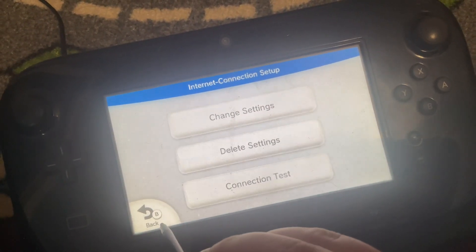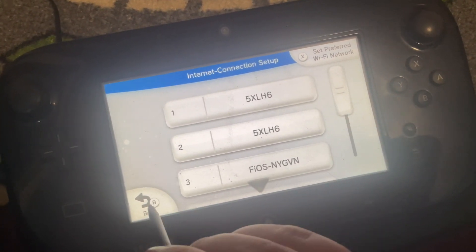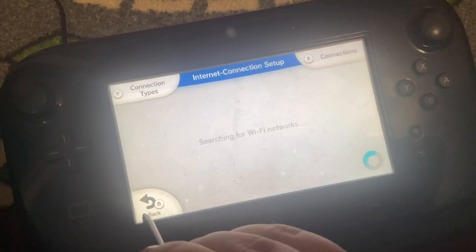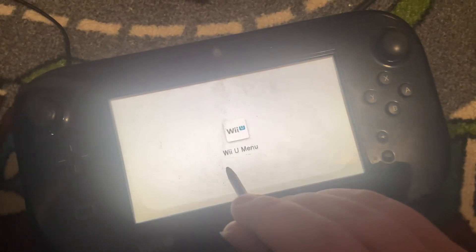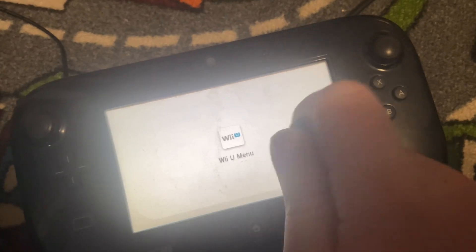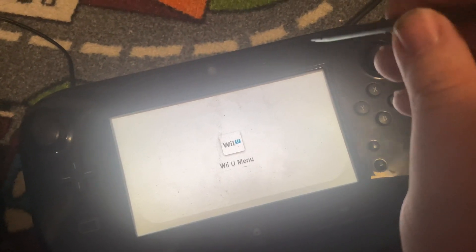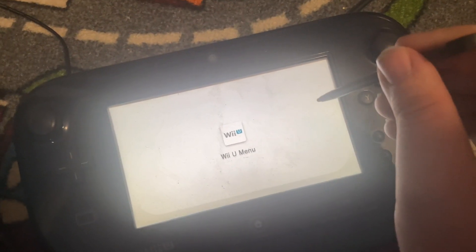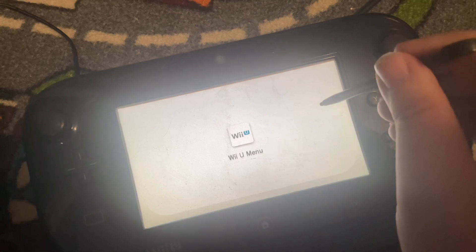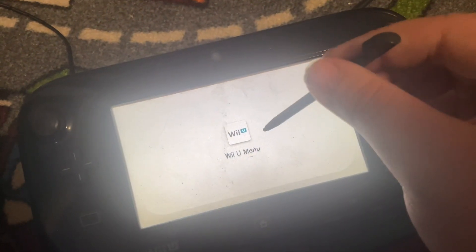Go back and you want to do a connection test as well. If everything works just fine, here comes the next part. After you test your connection, there is one more thing you need to do: you need to create another Nintendo Network ID using your Pretendo Network ID.